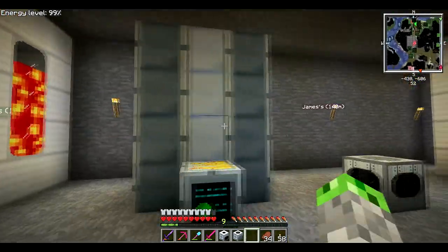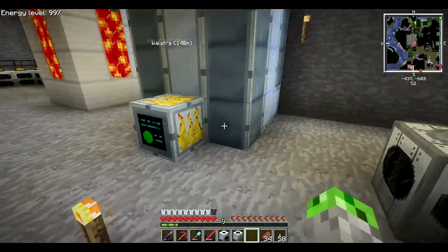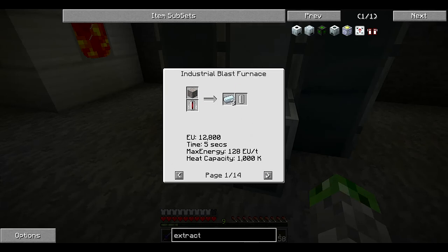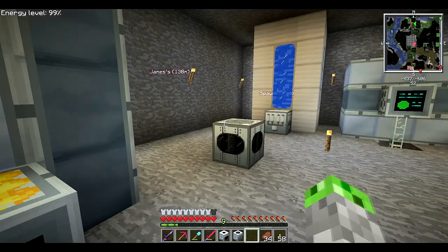I tried to keep the pattern pretty even but didn't have enough materials to make more than what I just made. Eventually I'll get around to upgrading the whole thing to reinforced casings, because then it gets a higher heat capacity. Some recipes, such as hot tungsten steel ingots, need 3000 heat capacity which I don't have. Same with tungsten — you can't smelt tungsten dust into tungsten ingots because it needs 2500 heat, so I've got a ways to go.